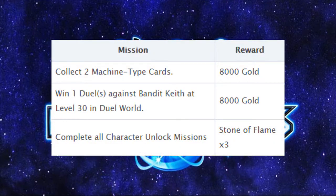Once that's done, the two character missions will be unlocked. The first one is to simply collect two machine type cards. There are many ways of doing this and we'll go through the best ones.